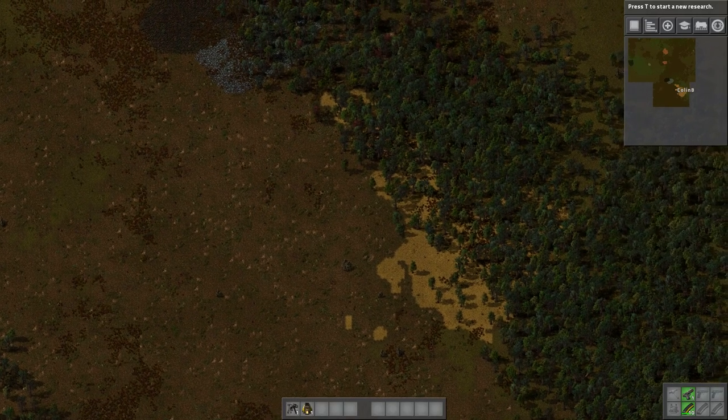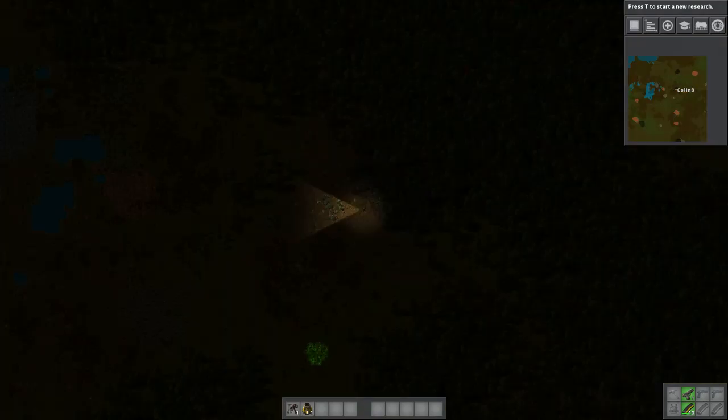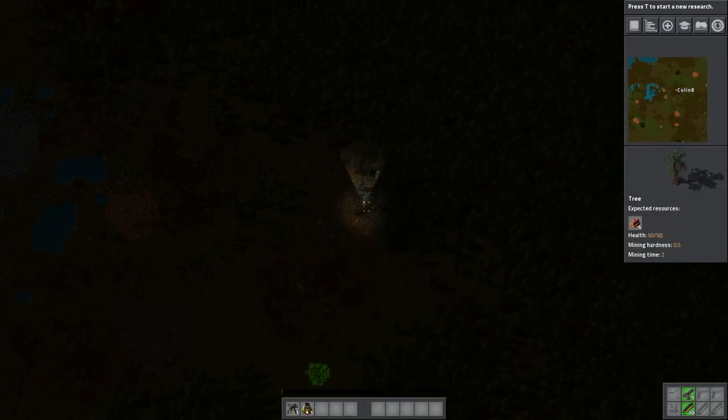Well, this is a good start — instant fail. All this stuff is in the middle of a forest. So we're just going to run right back up to where we were and just start there. Reset. Alright, we're back up top, and lo and behold, this little coal deposit, which we're going to need a lot of, is also in a forest. So we're just going to chop these down.